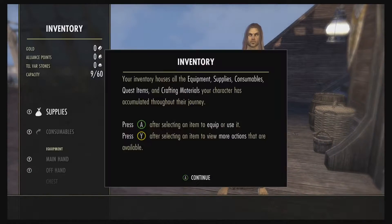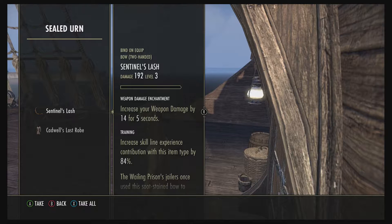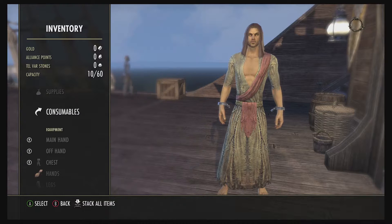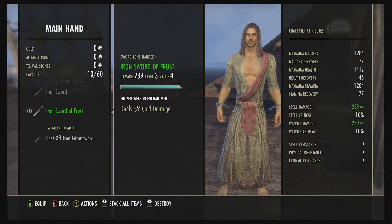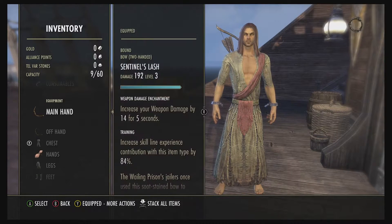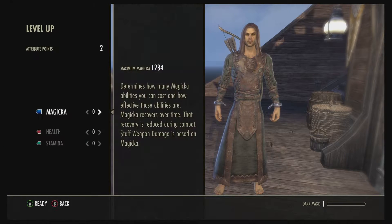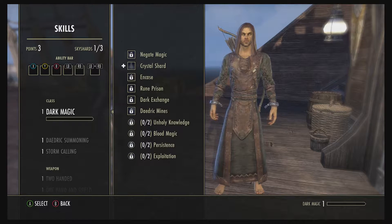I'm going to take a minute to go over some things. When you first come into the boat, you're going to have a sealed urn with a bow and a type of armor. So if you skip the tutorial, you're going to want to equip that because otherwise you wouldn't have any armor at all. After you equip what you want, what I'm going to do since I skipped it is go to my skills and distribute the skill points — I have two attribute points and I'll put them both into Magicka.